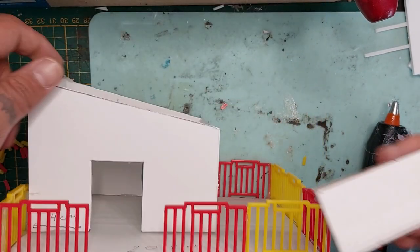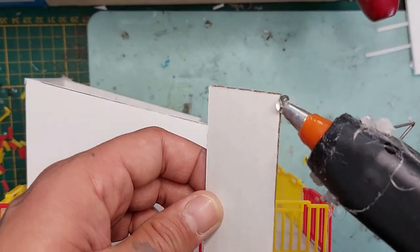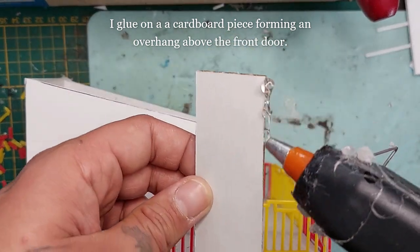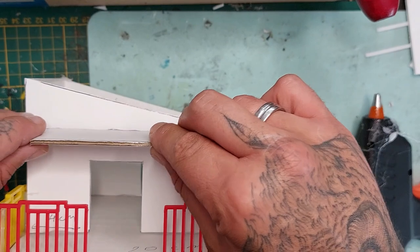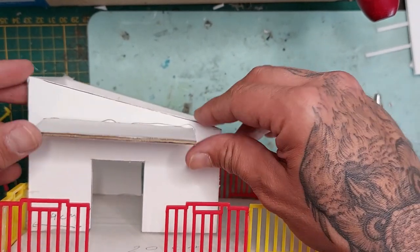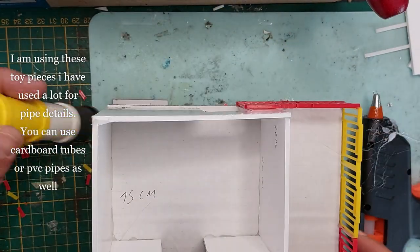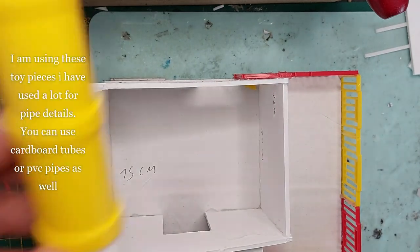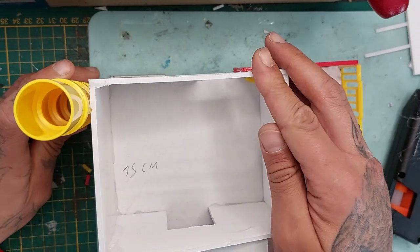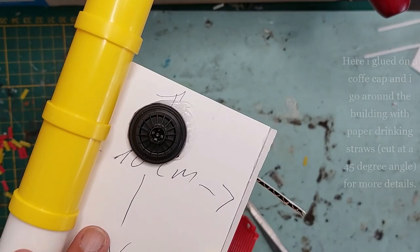We're gonna create an overhang for our front door — just take a piece of cardboard and glue it into position. The cardboard is about three centimeters wide; the length you can choose for yourself, as long or as small as you want. I'm using some toy pieces for pipe details — you can use cardboard tubes or PVC pipes if you have them. I just had these and I'm using them because they look cool.